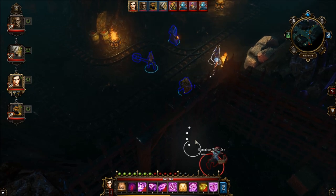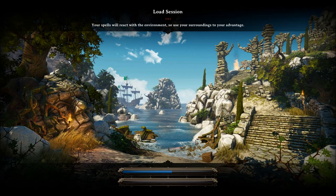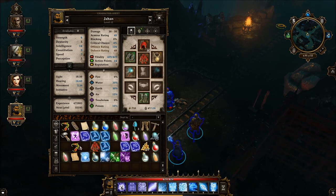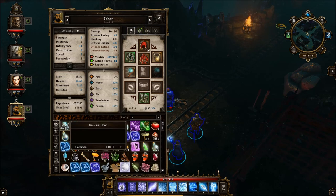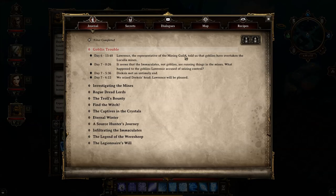Now let's quickly jump to the end of the fight so you'll see. When you kill him, he will drop his head — the Drexick Head, right here. After you obtain it, your journal for Goblin Trouble will update.